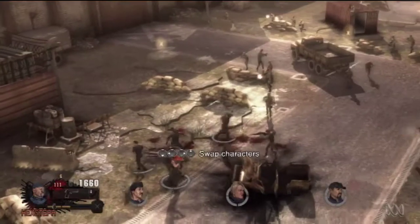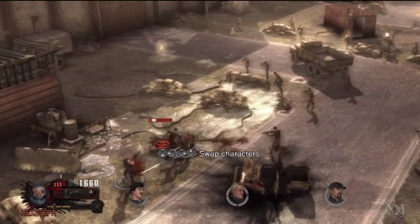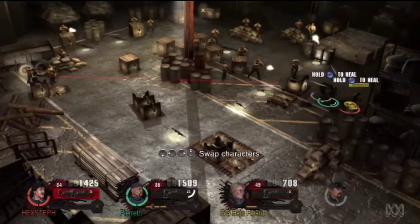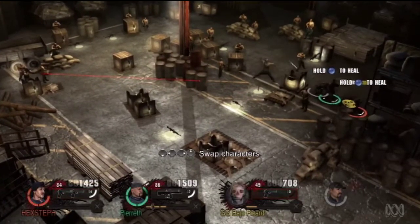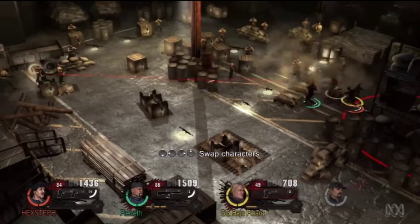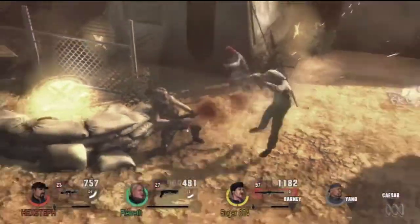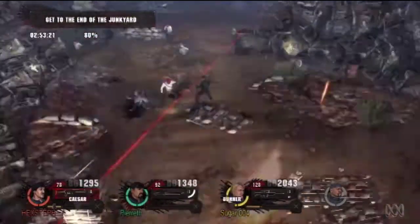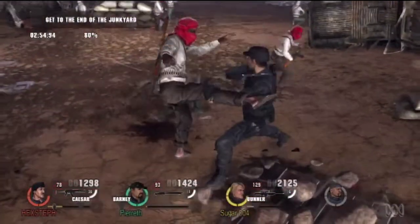If you go down, your AI teammates are pretty quick to come to your rescue, which is good. When playing with friends, the more people who jump in on a heal, the quicker you get back up and into the action. But those signature kills were very brutal — you're just mowing down waves and waves of shirtless goons, and then you zoom in for these really devastating kills. A small downloadable game is hardly going to go into the complex moral choices of something like Spec Ops, but it did feel a bit unnecessary.